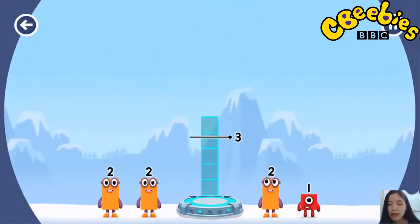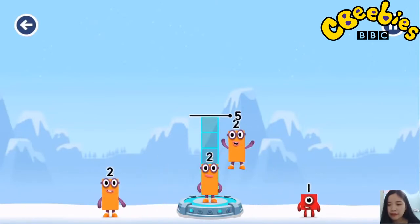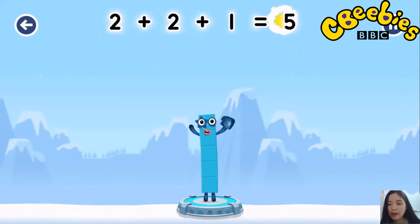Add number blocks to make five. Two, two, one. You've solved it. Two plus two plus one equals five.